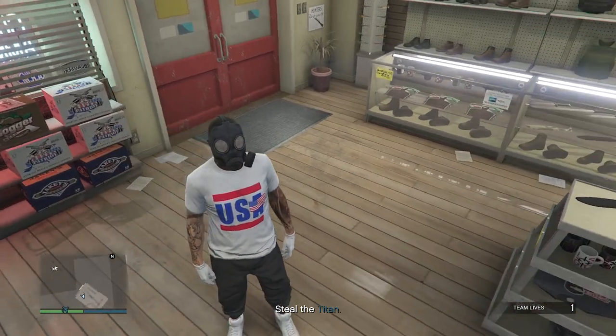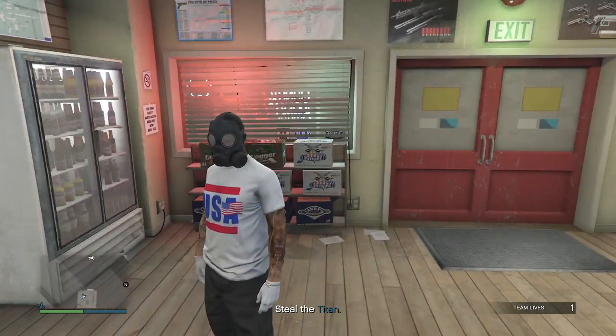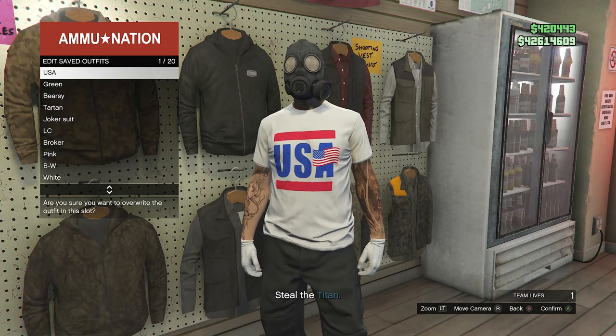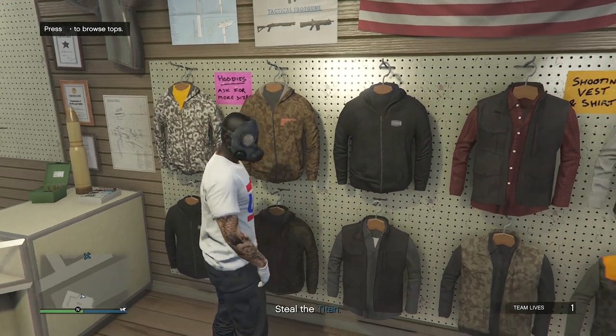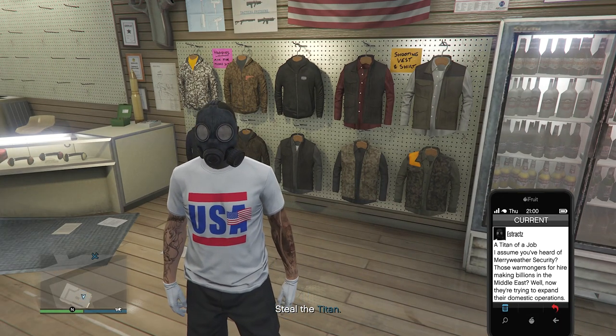When you load into the Titan of a Job mission, you will see that you are not wearing the peach plate carrier anymore — it will only be the toxic mask with your outfit. Once your outfit does look like this, walk back over to your tops, hit edit saved outfits, and save this outfit once again on whichever slot you saved it on before. After you save this outfit, back out of the tops and pull up your phone and leave the job from your phone.